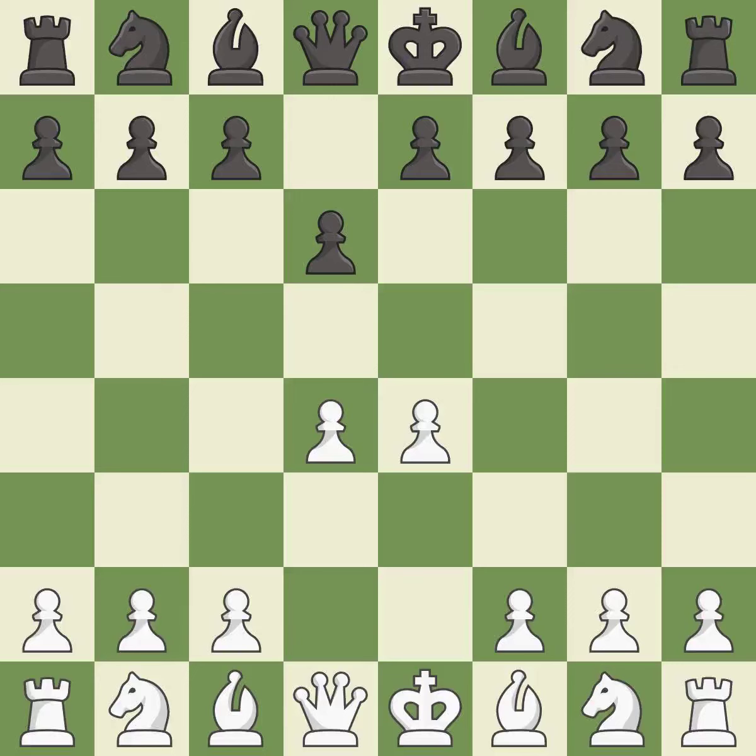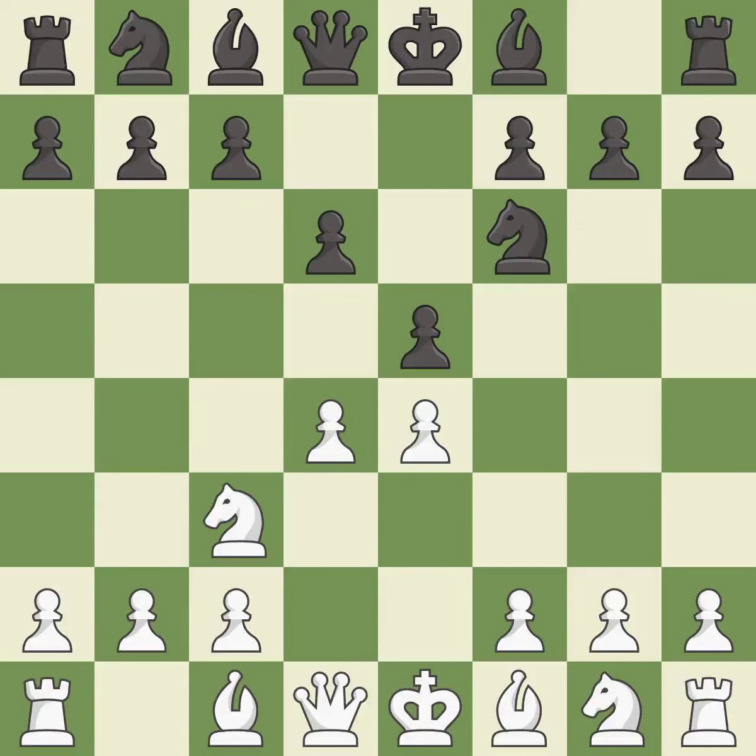d4 takes full control of the center and opens up the dark-squared bishop. Nf6 develops the knight and attacks the undefended e4 pawn. Nc3 defends the e4 pawn. This strikes at the center with a pawn, fighting for space, and threatens to win a pawn.